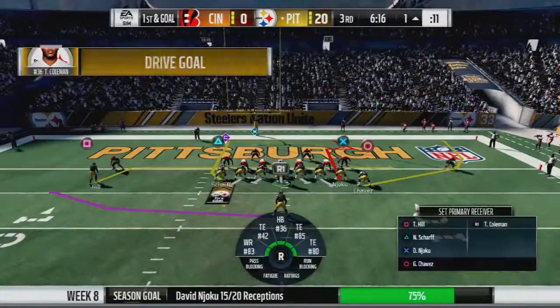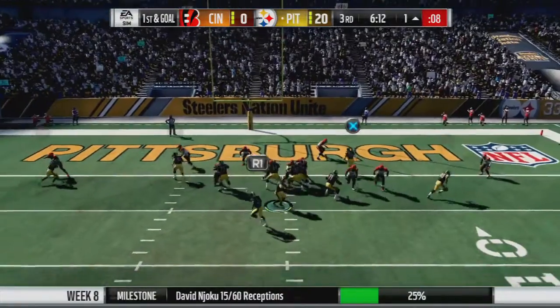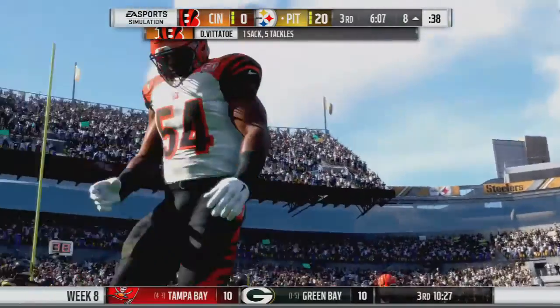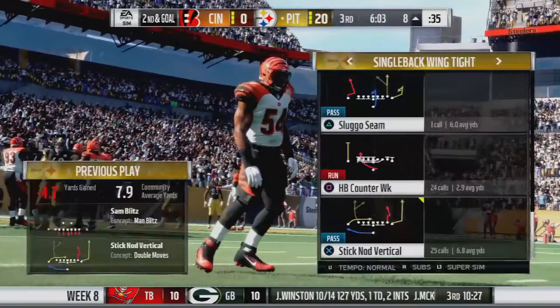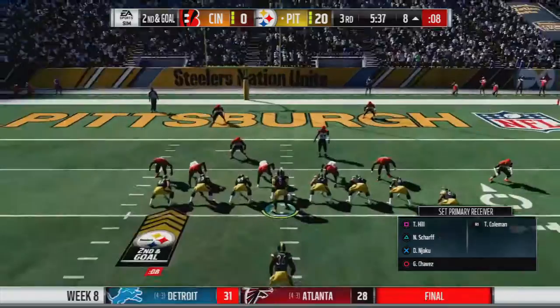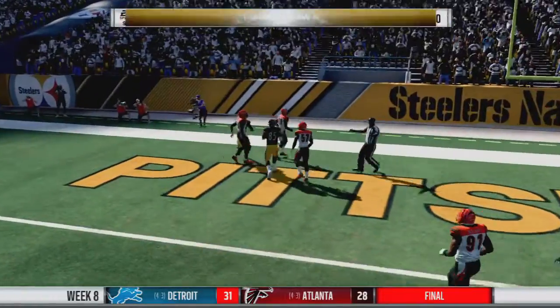Sticking with this big set, 3 tight ends. Tyreek Hill — can he get there? No blocking, none. What do you do? Steelers still in the 3 tight end set — we got the tight end. David Njoku, touchdown!